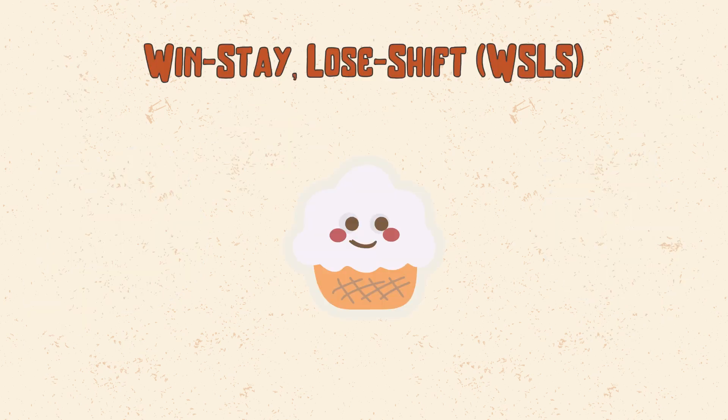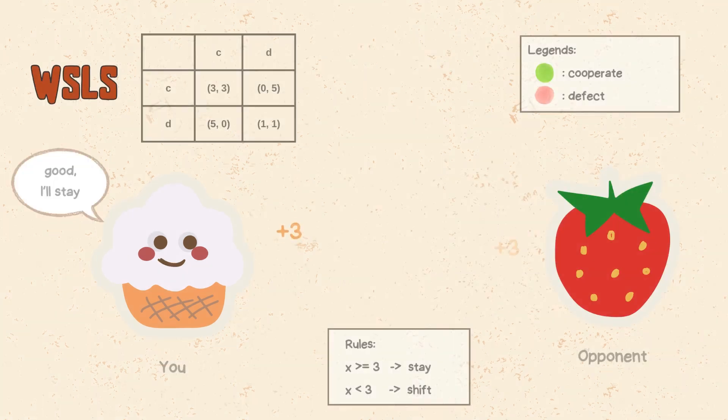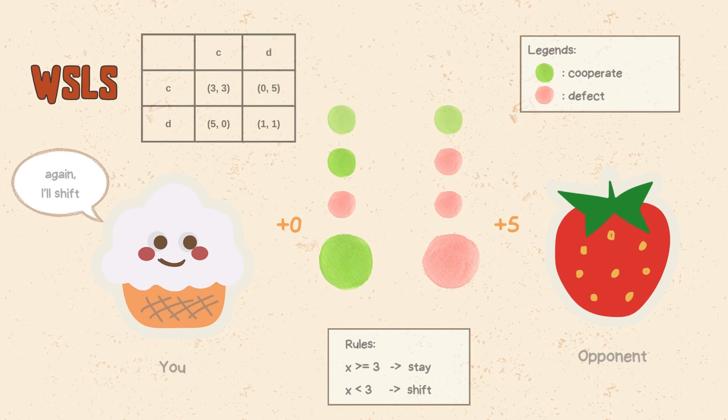Win stay / lose shift is a strategy where the player cooperates in the first round, and then changes its action whenever it gets a low payoff. Whether the payoff is high or low is determined by the satisfaction level you want to achieve. In a simplified prisoner's dilemma game, assume 3 is the minimum level for a satisfying result. If the player cooperated and got a low payoff — less than 3 — it will shift to defect for the next round. If the player defected and got a low payoff, it will cooperate in the next round. The idea is to learn from feedback and adapt to the situation. This strategy can achieve high payoffs and avoid unnecessary conflicts, but it can also be trapped in suboptimal outcomes.